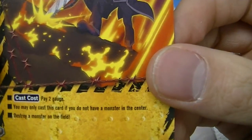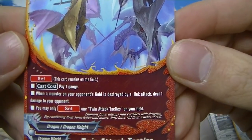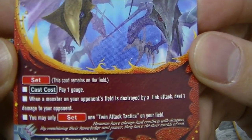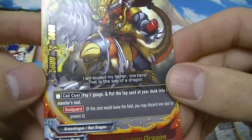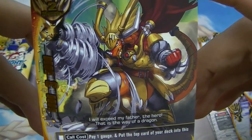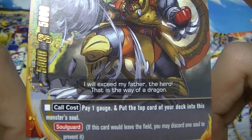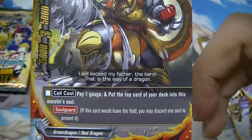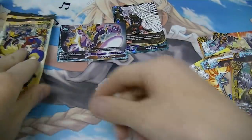Danger World — destroy a monster on the field. Twin Attack Tactics — a set card for Dragon World: pay one gauge; when a monster on your opponent's field is destroyed by a link attack, deal one damage to your opponent. Here's rare Drum Bunker Dragon, the main character's buddy from the anime. It has soul guard — if it gets destroyed, you discard a card from its soul and it returns to your field. According to rulings, even if you bring back the card via soul guard, penetrate damage still goes through, making penetrate seem really strong.